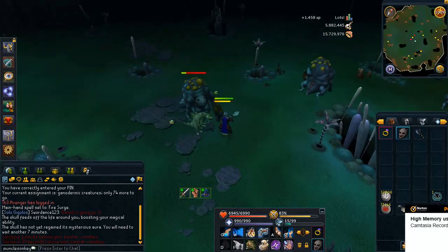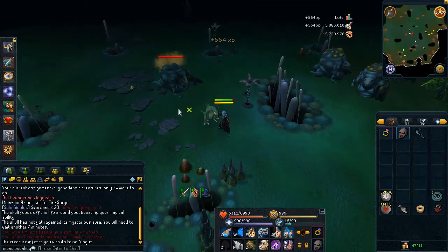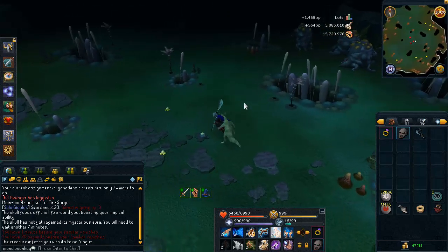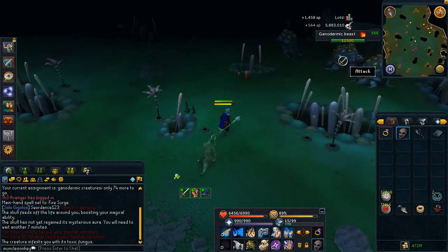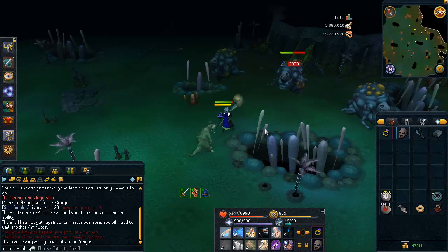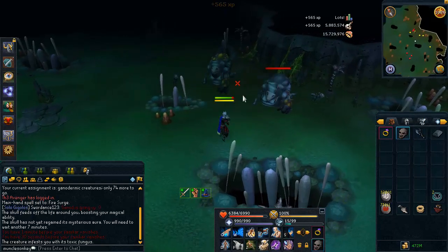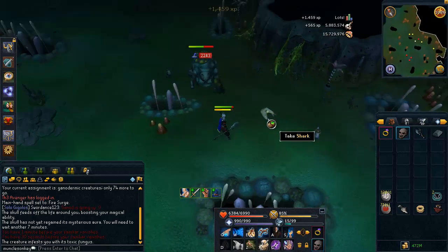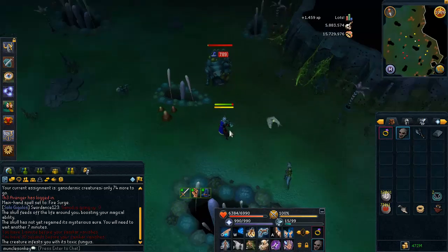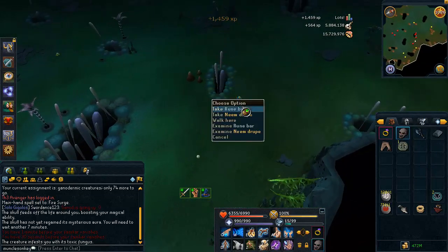The basic strategy is to stand in the middle of the area and use Impact on the Ganodermic Beasts to freeze them. You can also run a short distance away if they come up close and start poisoning you, then just spam away with your abilities. Make sure you're using Fire Surge because that's what they're weak to, and it's a very quick task. Curadel usually assigns between 60 and 80 Ganodermic Beasts so you won't be here long. You can usually make around 1 mil profit per task which is always very nice. Anyway, that's about all for my guide — thanks for watching, stay tuned for future Slayer guides, farewell.